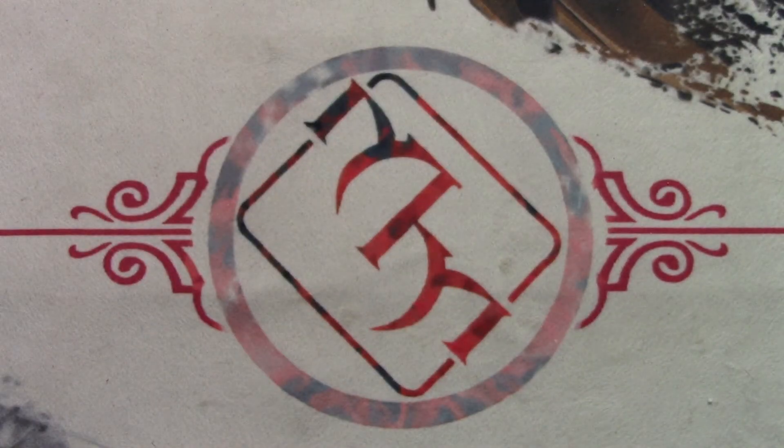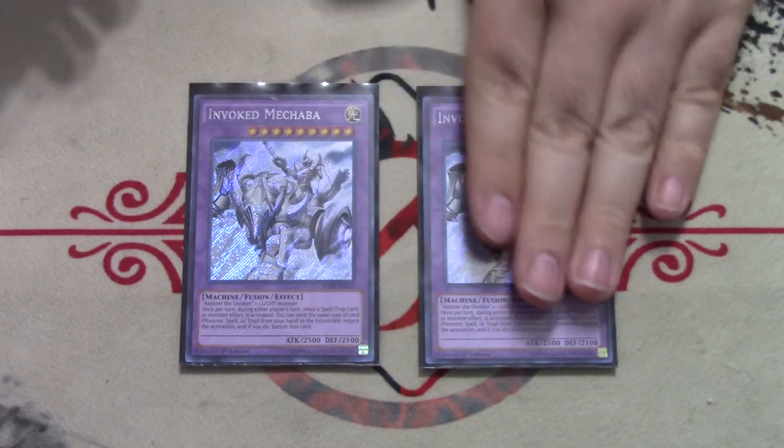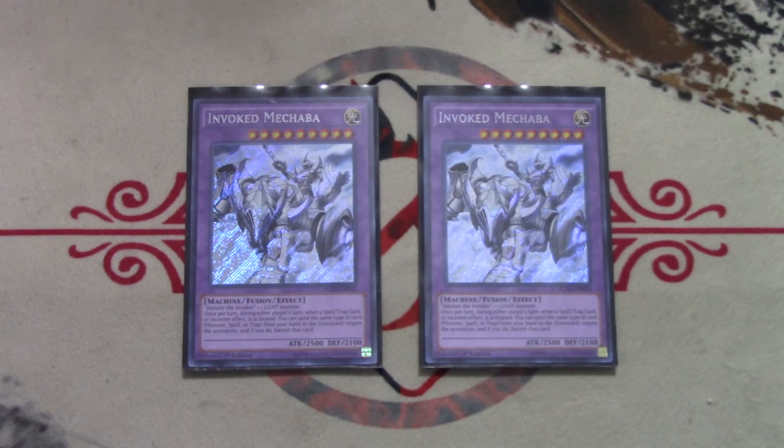Starting with the Invoked fusions: two copies of Mechaba — it's Solemn Judgment on legs. It's the best generic fusion monster, especially now against Pure Thunder Dragons, where you can take their Titan — which is really hard to play around — and put Mechaba on the field instead. Two copies of Purgatrio as well; I was playing one at first but two definitely comes up and you 100% need the second copy in a lot of situations.